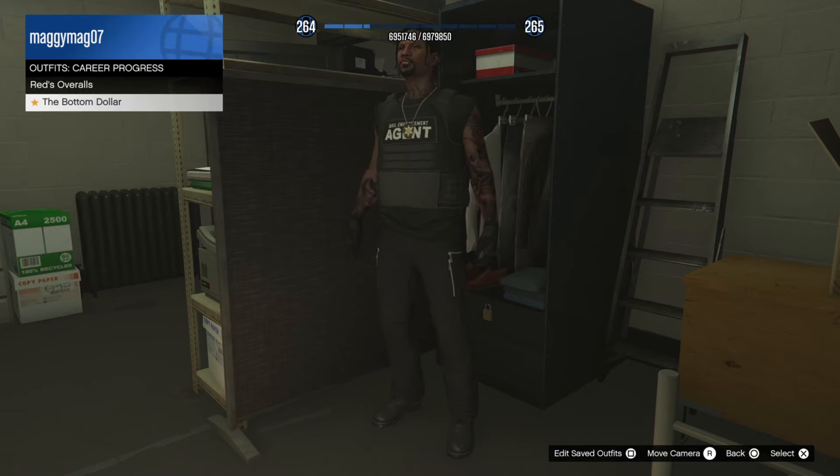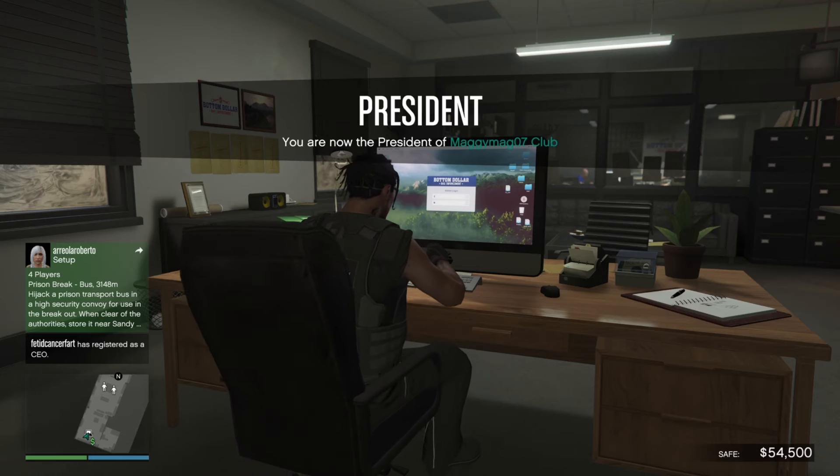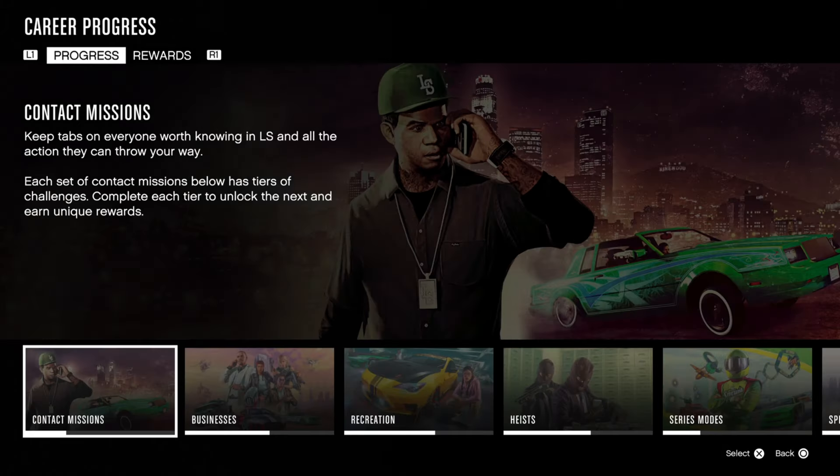Once you have acquired it, you access it through your saved outfits. Go over to career progress and it's right there. This is how it looks — this is fire. You can add glasses and hats to it, but if you add shoes or anything else it'll change the outfit. Just something y'all should know.